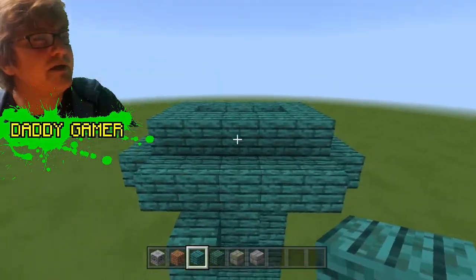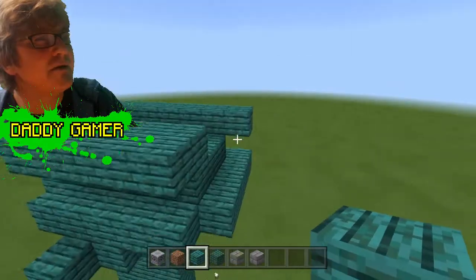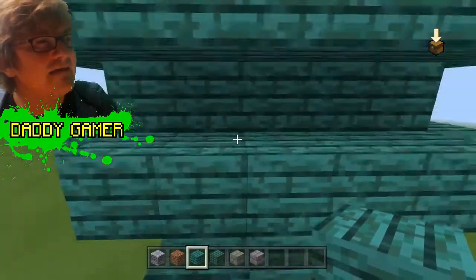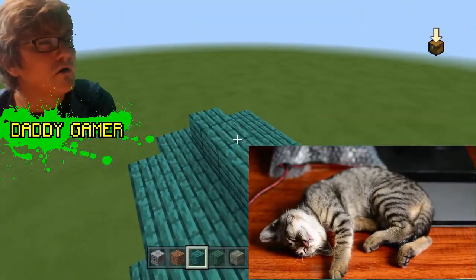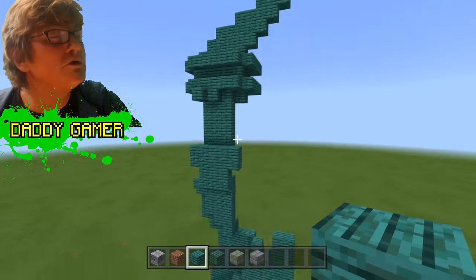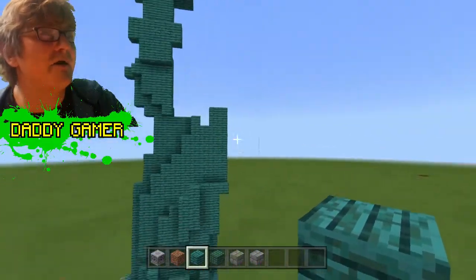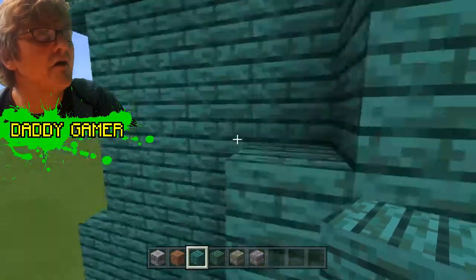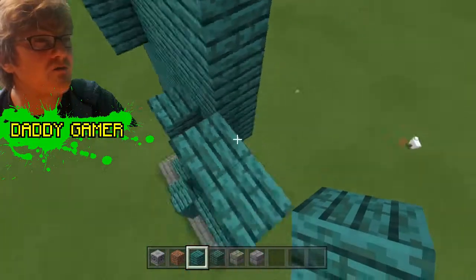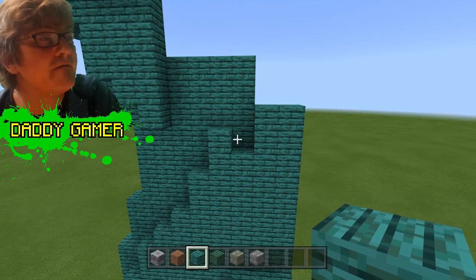I've sped things up a bit because you don't want to watch every single block go in — you'd be falling asleep into your cornflakes. We're just building up the top of the torch. There it is — kind of a torch. If you look back you can see the whole thing taking shape. We'll get to the head and the crown as well, because the Statue of Liberty has a face and a crown on the head.